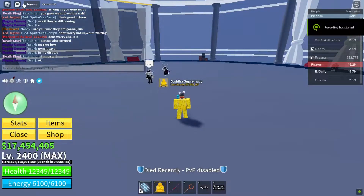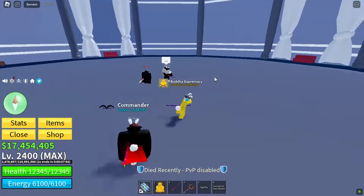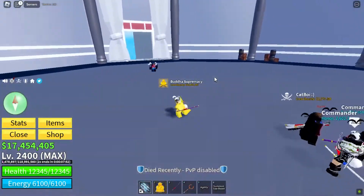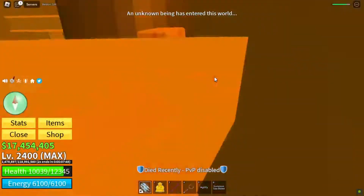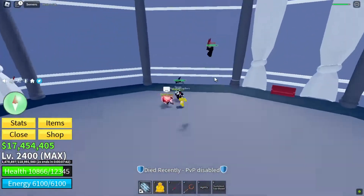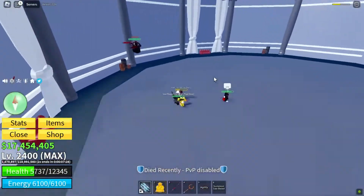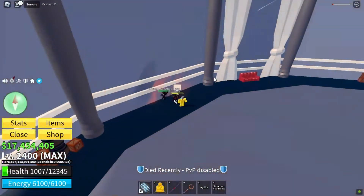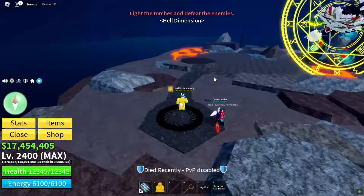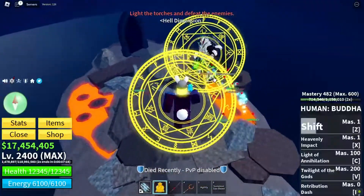Now for the final quest for the Yama. We need to get killed by the Soul Reaper boss, which can be spawned using a Hollow Essence. Once you get killed by the Soul Reaper, you will be teleported to hell. You need to light up three torches in order to complete the quest.